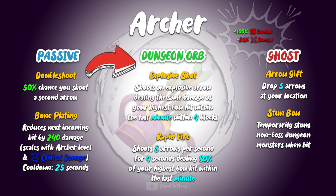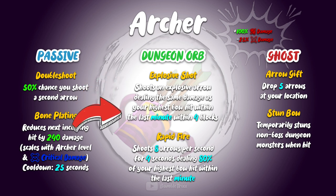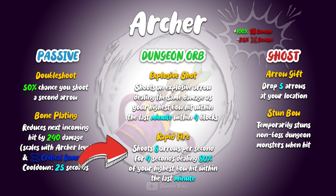The dungeon orb ability for the archer features an explosive shot, that does exactly what it says — it fires an arrow that explodes on impact. And as an ultimate, you have rapid fire, which is pretty much a bow minigun. You shoot 8 arrows per second, and that for 4 seconds long. This especially can help you out in rough situations, as you don't even need to draw back your bow.